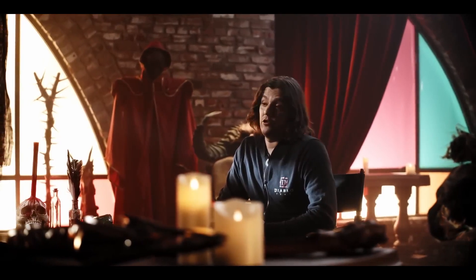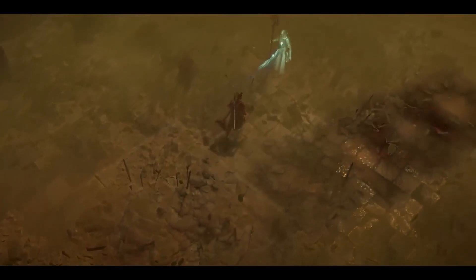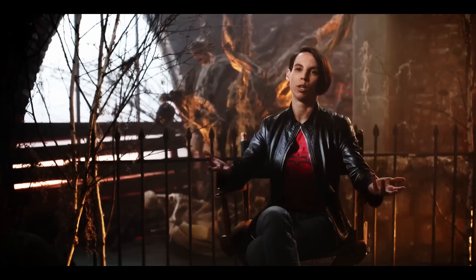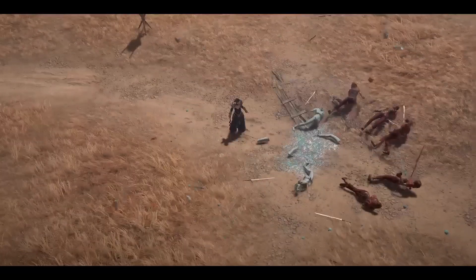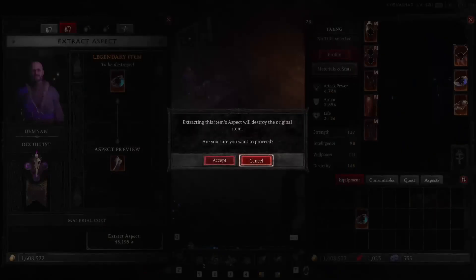Legendary items are really rare and powerful items that you'll find as you adventure through the world of Sanctuary. We have quite a few different categories of legendaries. Some will actually change or enhance a skill in some way — for example, a Frozen Orb legendary might say that every single time you use your Frozen Orb, it applies a new effect, and you can take advantage of that. Even if the item itself is maybe not as good as the one you have, you can still extract that power from it and use it for your build.